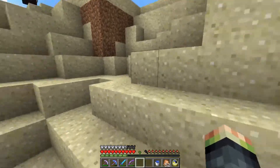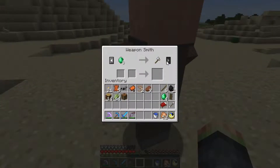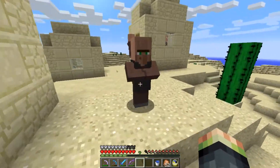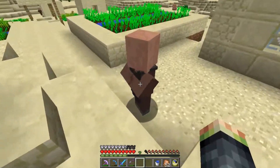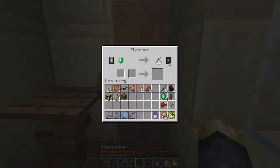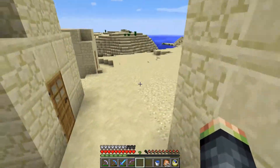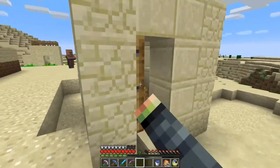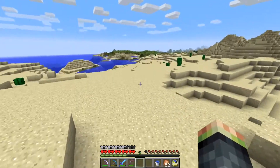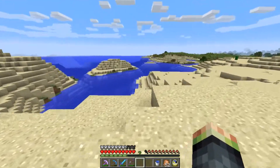Blacksmiths have the chests. I haven't seen a blacksmith spawn in town for a while. Iron axe. Efficiency II shovel, Unbreaking II shovel. That corner is interesting. Well, we now have 14 bookshelves — that saves me killing cows and making bookshelves myself. I guess I have to make one more, which isn't a big deal, but we do need to get back to base.